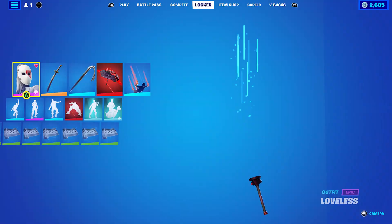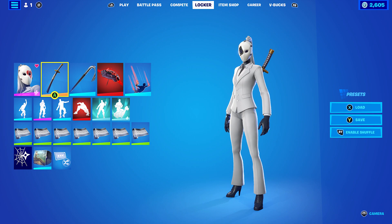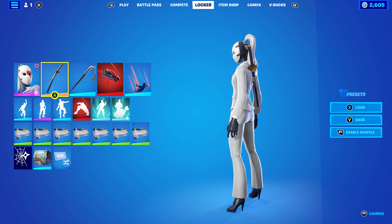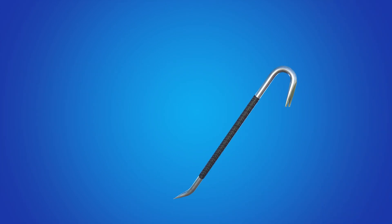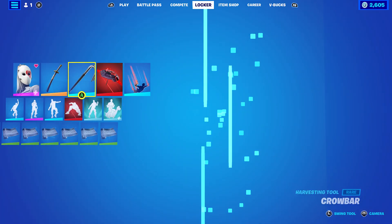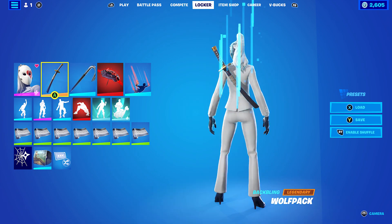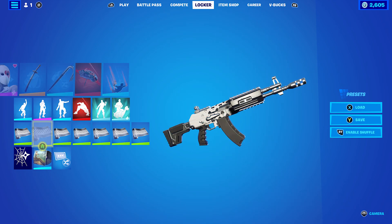Moving on to the Spade style — I'm using the Wolf Pack back bling. It goes very nicely with the black and white colours. The pickaxe is the Crowbar, which is from the Getaway Gang set in Chapter 1, Season 5 — you got it for completing the Getaway game mode challenges. If you don't have it, just use any black-themed pickaxe and it'll work nicely. The wrap is Spades to match the mask.